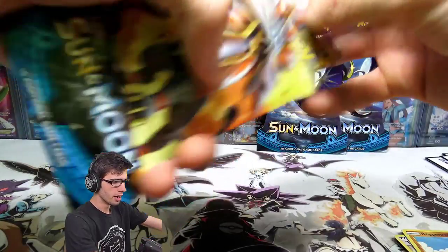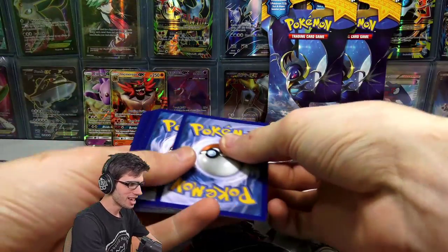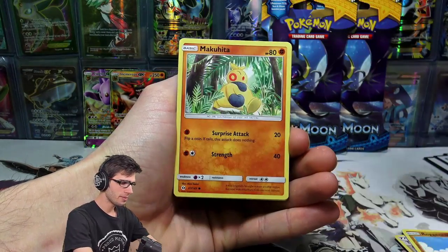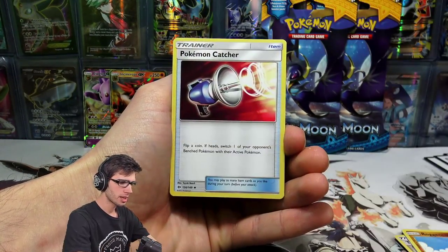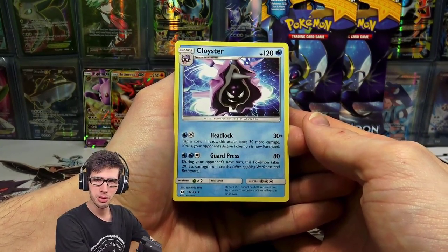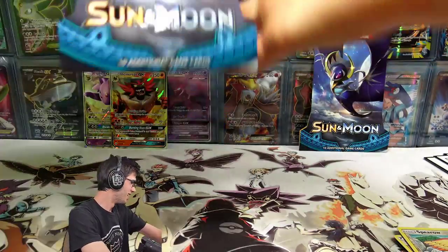Let's go into the Solgaleo Boost Pack with an Incineroar pack inside. We just went from terrible pulls to two GX's straight up — can we go three from three? We've got Paris, Caterpie, Makuhita, Chinchou, Togedemaru, Water Energy, Persian, Pokemon Catcher, Golbat, Spearow reverse holo, and just a Cloyster regular rare again — two Cloysters in the same opening. It's got 120 HP with Headlock and Guard Press.